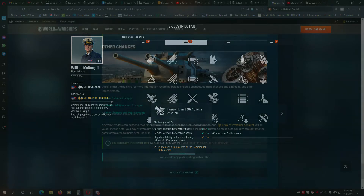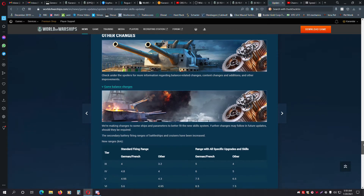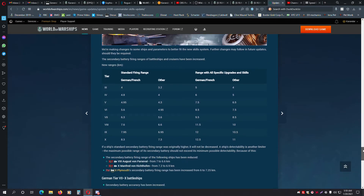Along with the skill rework, there have also been some specific ship changes. A big one is that secondaries on battleships and cruisers have seen their ranges extended. The Germans and the French have benefited the most from these changes, with some Tier X ship secondary batteries now extending all the way to 12.5 kilometers.